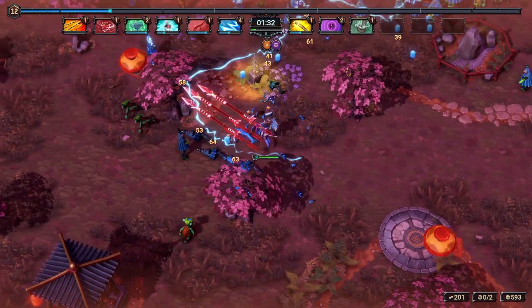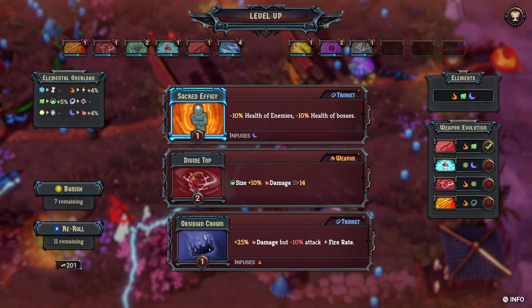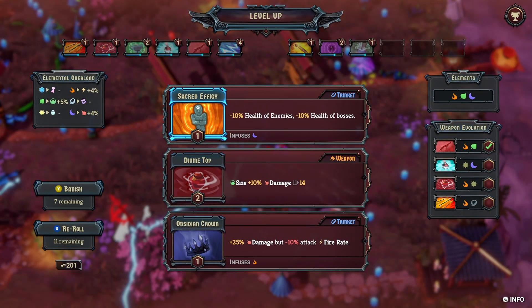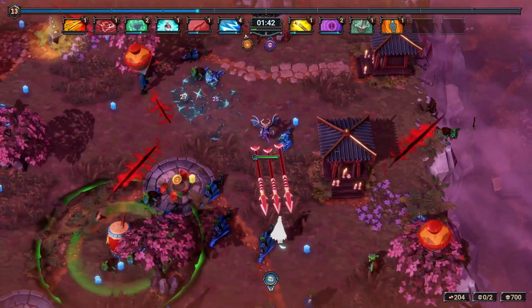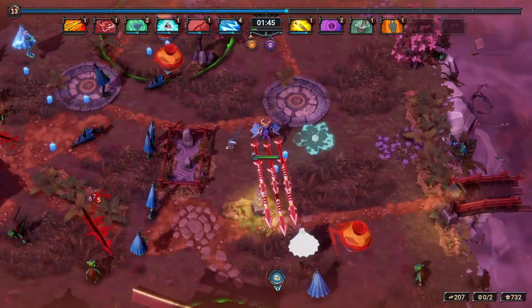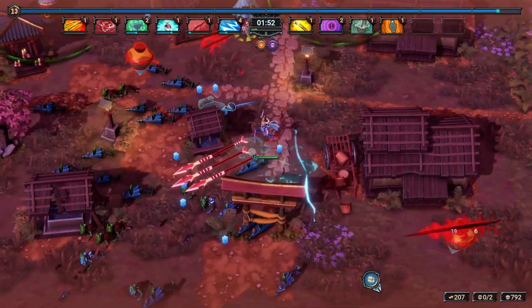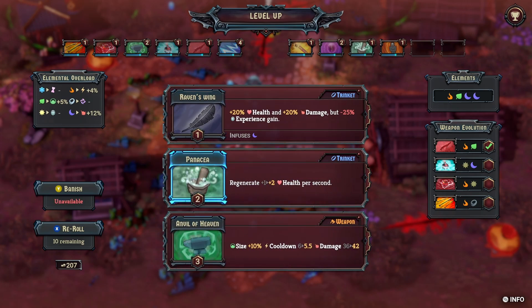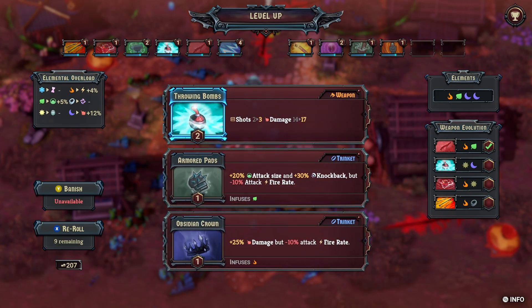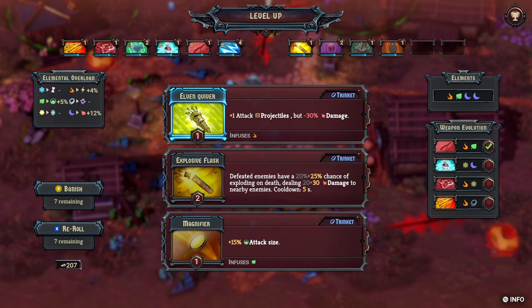We'll go Chain Lightning again. We still need a Star and an Air. We're only at level 13 though, and this is a short map because it's only Shrine 1. I don't think it's actually going to be possible to do what we need here. I'm just going to reroll and try to find a Star or Moon.